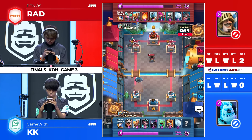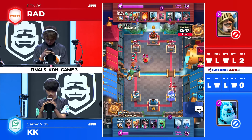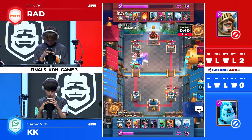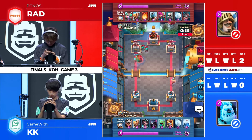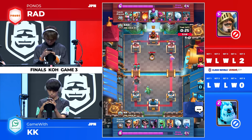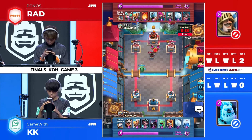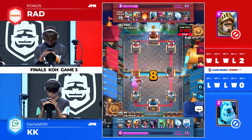We'll see exactly how this one shapes out — it's very even so far. Lightning getting that Mortar down, still the rascals survive. It's Ram Rider that's going to charge it, but the hogs doing damage already. Yeah, he has to use snowball. There's a counter snowball. Now that Ram Rider's already onto that tower, so that is a lot of damage being done. Baby dragon is going to end up going down to the rascals girls. The counter push onto the bottom right — Royal Hogs make a significant amount of damage, down to 1100.